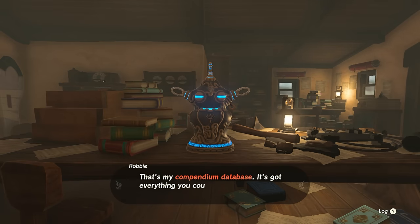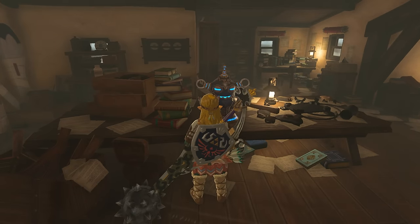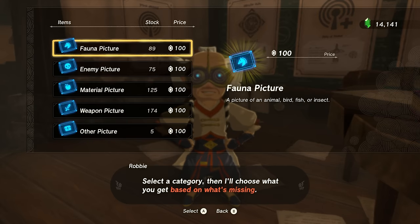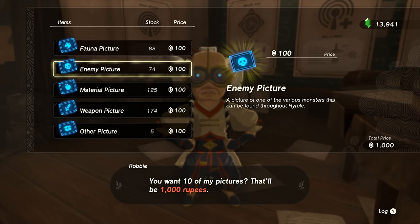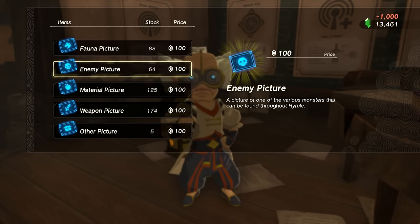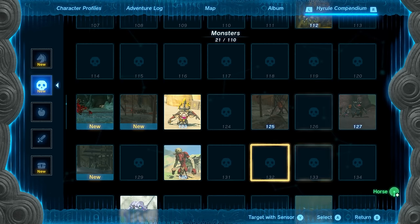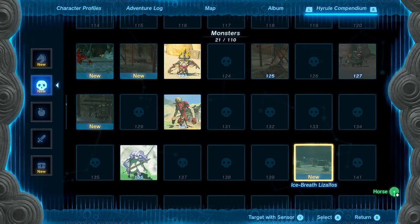There's also one final unlock from this quest line: the Compendium Database. It's in the same room and you can use it to buy database entries in exchange for rupees so you don't have to take photos yourself. It's probably a good money sink with all the duping going around at the moment, and it can save you a ton of time — though it's random, so you'll never know what the next entry will be.